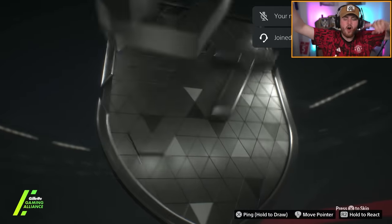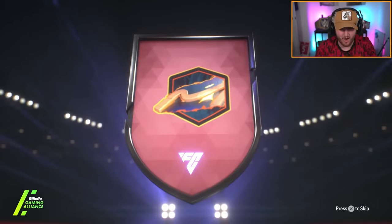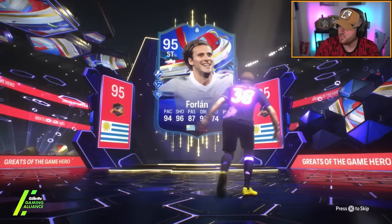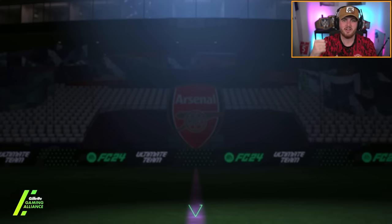Next one - we finally have our Greatest of the Game hero. It's Fallan. Nice. Finally we got our first non-Team of the Season, and it's actually a really good card. I think this card looks sick. Tiki Taka is a very underrated playstyle plus - I love Tiki Taka on the cards I use it on. And he's about 150k, so it's a good card with some nice playstyles. Finally, a pack that isn't a Team of the Season - it only took 10 years.